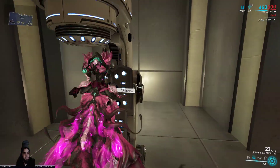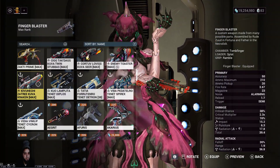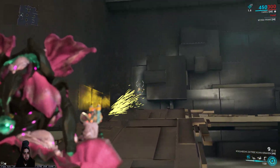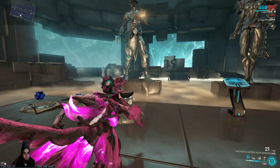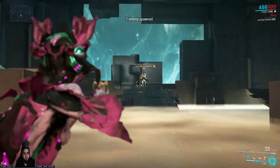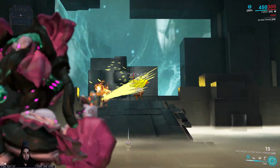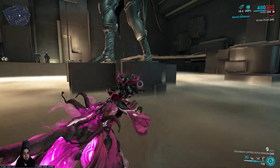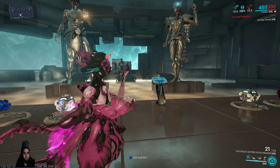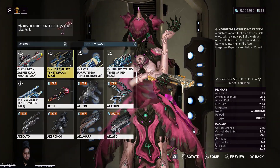There's another pistol like it — I'll talk about that in a different video — but basically the Kuva Kraken. I'll equip it so you can see it real quick. It's a flak pistol too, basically the same deal. As a flak pistol it melts, compared to the normal Kraken which just shoots two tiny bullets and does nothing.